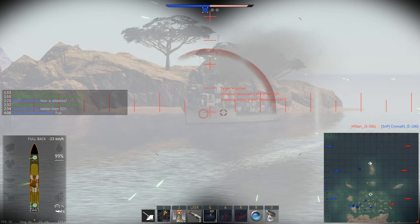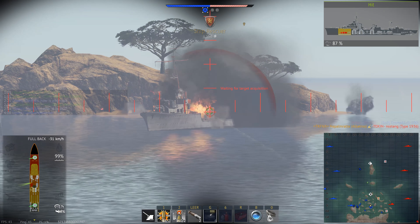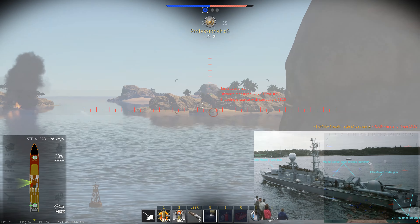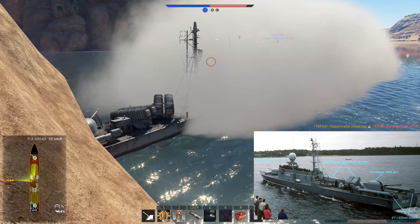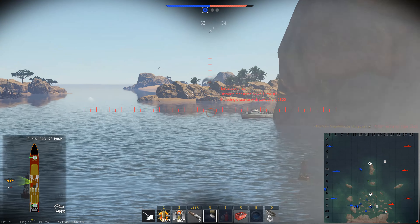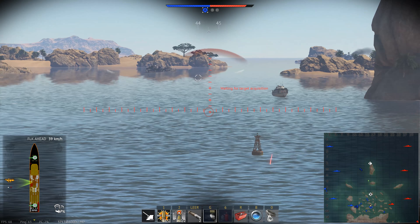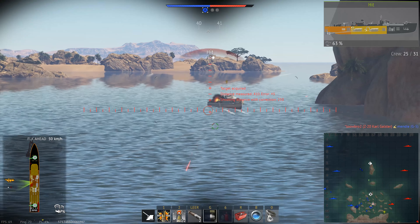Unlike many similar fast attack craft of the time, their offensive firepower did not rely solely on missiles — which consisted of two paired launchers for a total of four French-made MM38 Exocet missiles. These were slightly faster and longer range than the American Harpoon or the Norwegian Penguin missiles, whilst having a slightly smaller warhead than the American weapon.